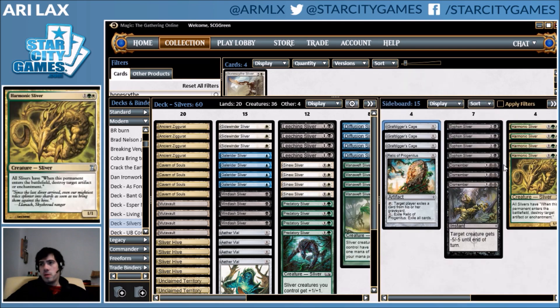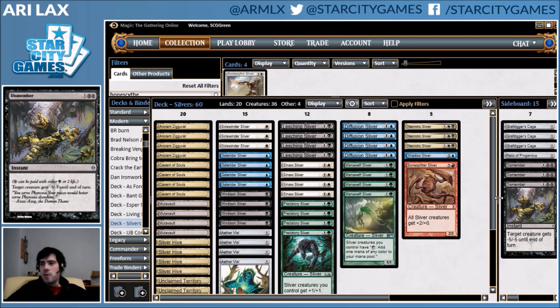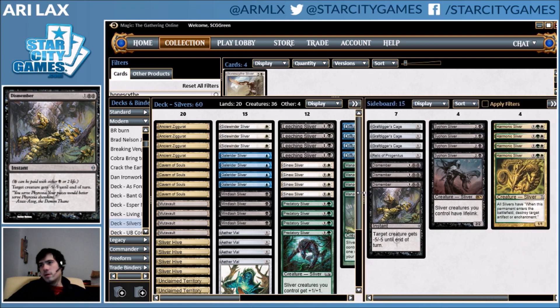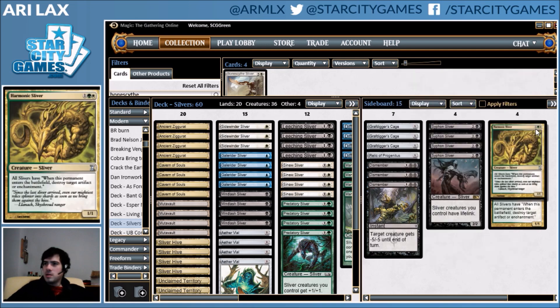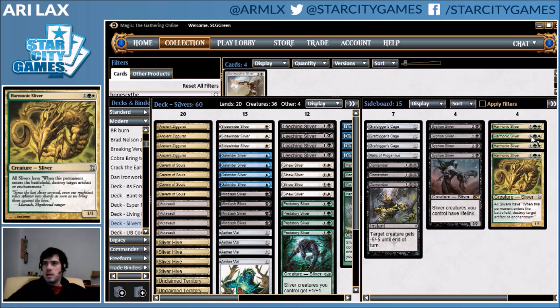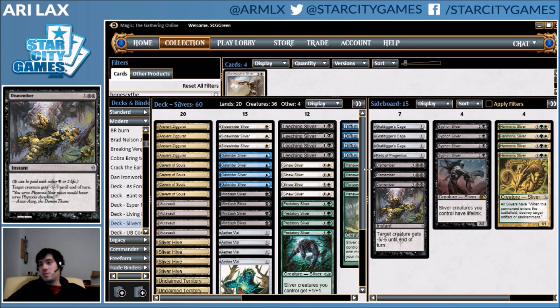I have some Dismembers for when you need to pick off a random big creature — those are times you can board out some random stuff like an extra Mana Weave Sliver or a Mindlash Sliver. Then I have the two obvious three-drop Slivers: Siphon Sliver to defeat Burn and other aggro decks — all Slivers having Lifelink is pretty hard for decks trying to aggro you out. And then Harmonic Sliver, which is basically the endgame against Affinity. You destroy all of their permanents and then they die.